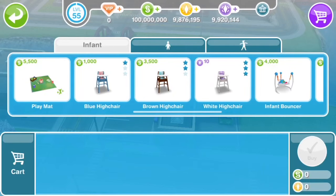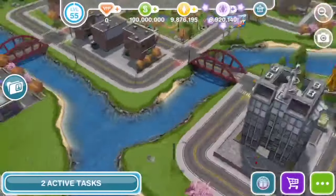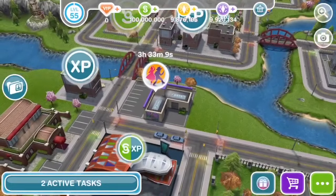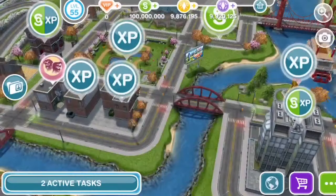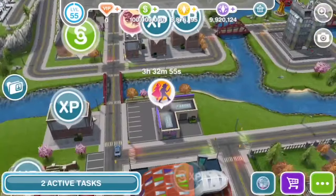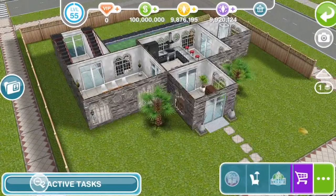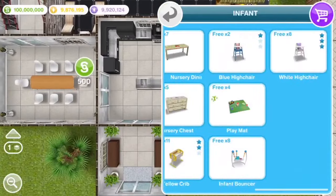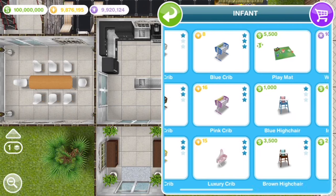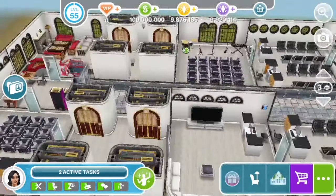Scroll over in the infants section until you find the white high chair, which costs 10 social points. In the bottom right corner you'll see simoleons and life points logos but no social point logo, so you can tap and buy it for 10 social points. You have to have zero SP — if you have 500 or over a thousand they'll all go away. Your social points go down but your time value goes up. Then go into your home, into furniture, inventory, infants section, find the high chair, and sell it for 500 simoleons. Do not buy from the regular sim store area as that takes away 10 social points.